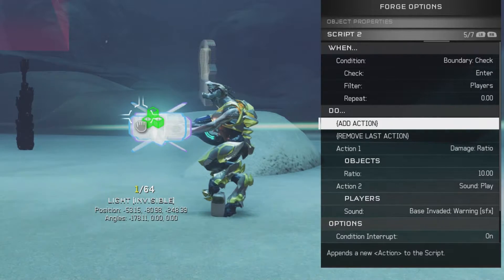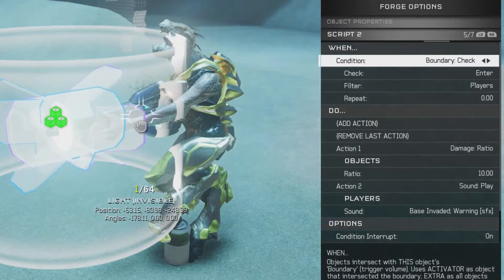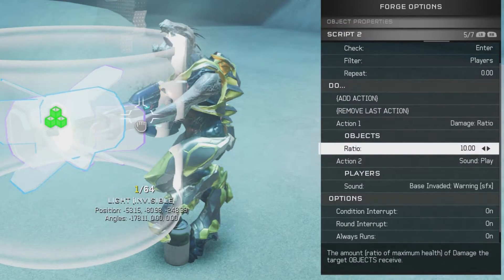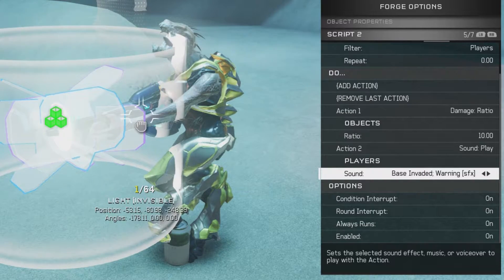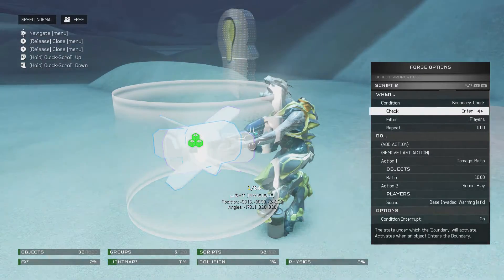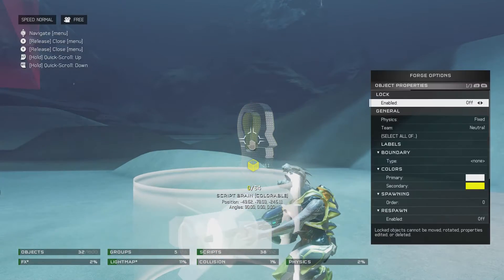The second script you need is a boundary check for damage ratio. So what we've got here is a little boundary for this light setup, and that's going to do everything you need for script two. When a player enters this boundary, the player in this boundary is going to take 10 damage. It's also going to make a sound for all objects or players in this boundary — the base invaded warning sound. So it'll buzz, and you'll know you've been hit. It won't just take damage, it'll give you an audio cue. If it's on continuous, then before it despawns it might apply way too much damage, so just have it set to enter. Also, on message received delta, which is happening according to this script brain every four seconds, these lights are going to wait 0.2 seconds before despawning.